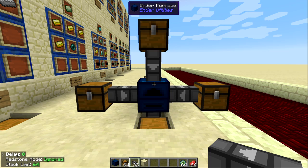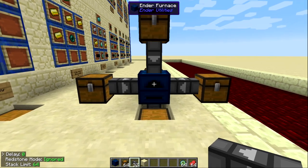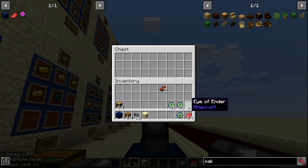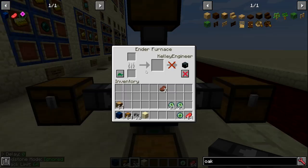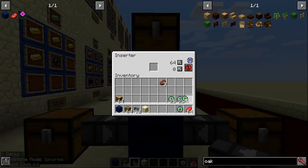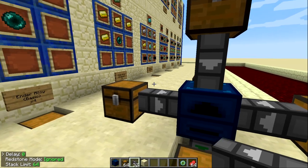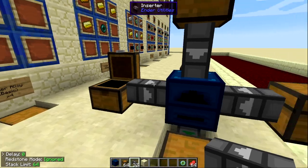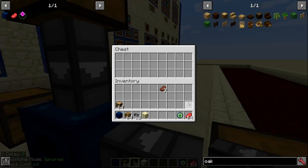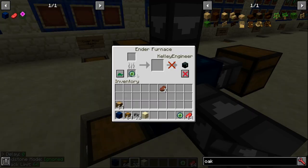When it comes to automation, the ender furnace operates a little differently than the vanilla furnace. With inserters going in and trying to insert an eye of ender as fuel, it gets stuck inside the inserter because it recognizes this as fuel, not as something that can be smelted. However, inserting the fuel from the side works fine — any side of the ender furnace will accept fuel.